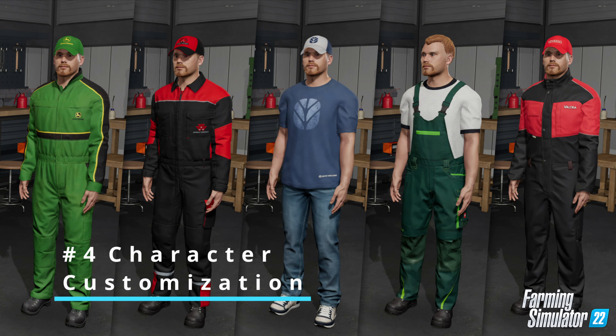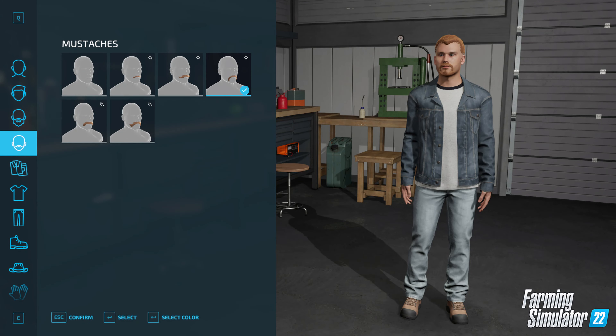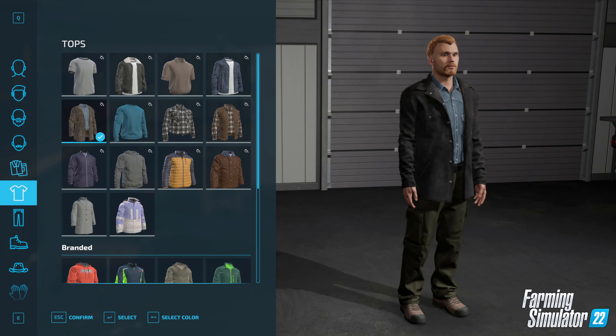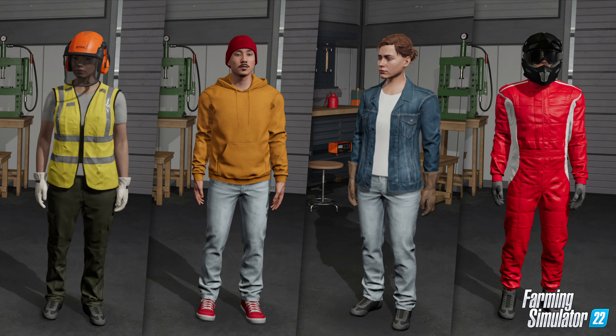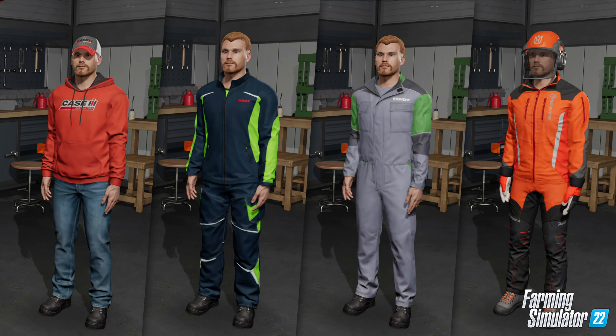Number 4: Character Customization. In FS19, we were introduced to small character customization options. Well, in FS22, that's getting a whole lot deeper. You can choose your hairstyle, including your beard or mustache, between various clothing items from top to bottom, and even full authentic body outfits from your favorite brands. On top of generic clothes, there's also a set of branded outfits your character can wear. So if you're running a farming operation heavy on John Deere machinery, well, why not dress green?